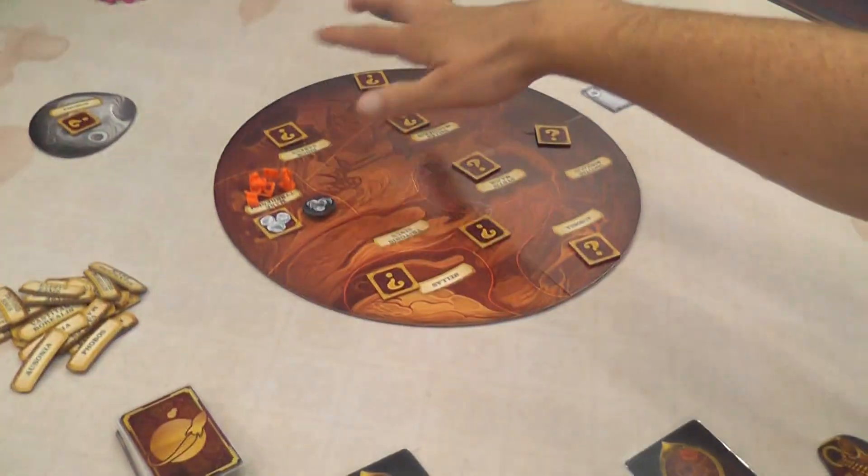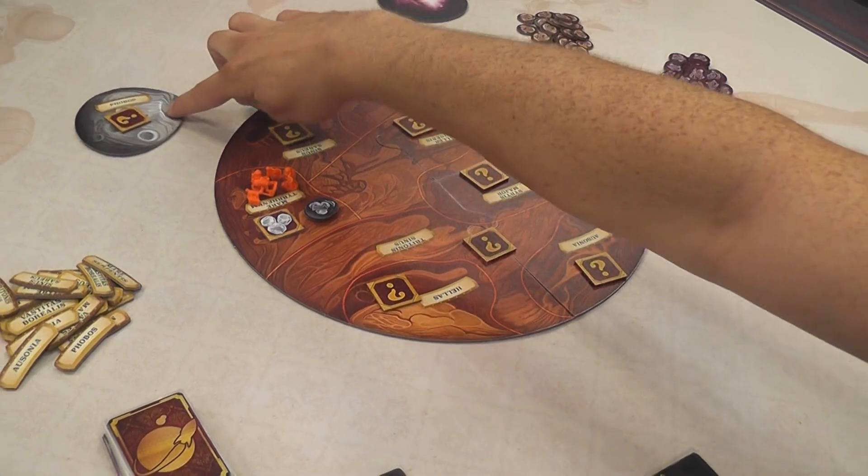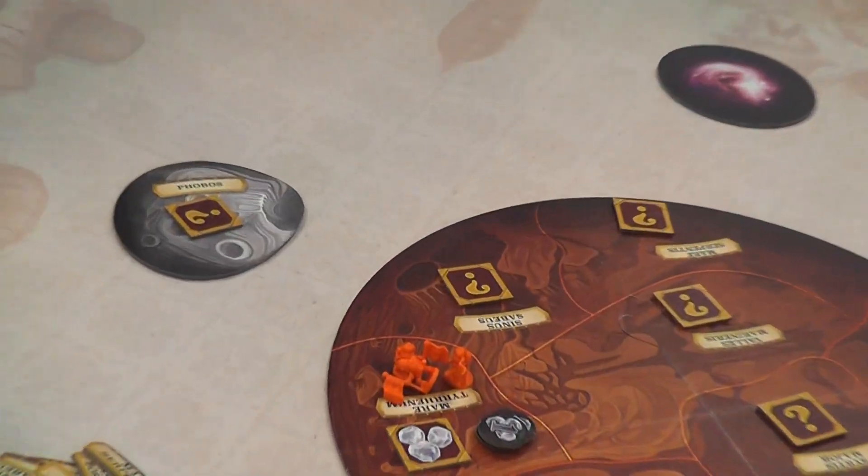As for players who may already have the previous edition, the main difference is on the board — there are still ten zones, but one of them is actually the moon Phobos. They took one of the zones out and put it on the moon.